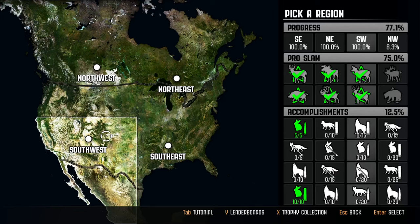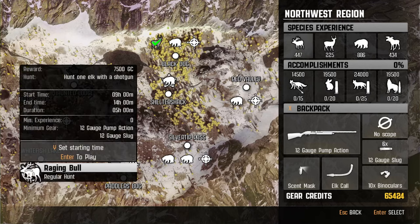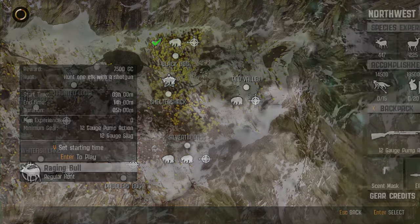Good day guys, we are back in Pearl Hunts getting into the final region, the Northwest. I've done a couple little missions here last episode, and this time it looks like we're going on a 12-gauge pump action hunt. Always fun to be using the 12 gauge. The first one's going to be elk, I think it's down here in Whitefish Lake. Hunt one elk with a shotgun. We got all the things set up. I did buy the elk call — I haven't tried it out yet, but it might come in handy with the shotgun since we need them in close. $7,500, let's just jump right in here.